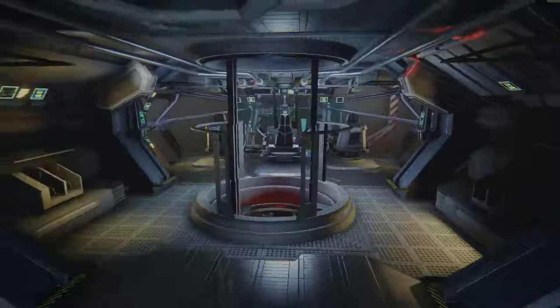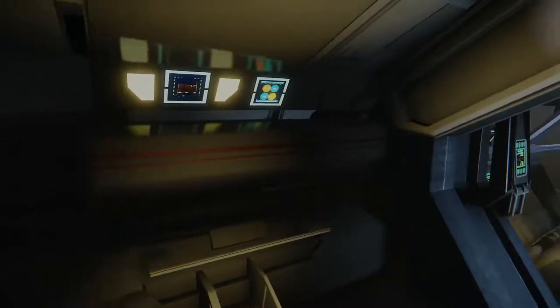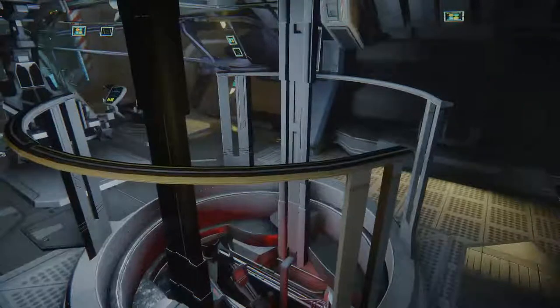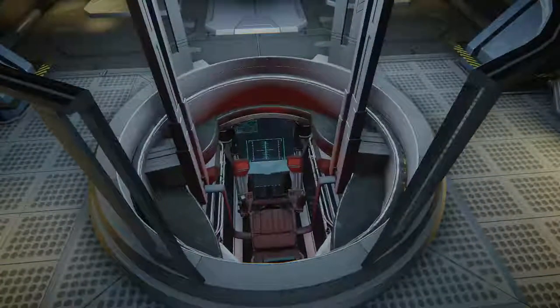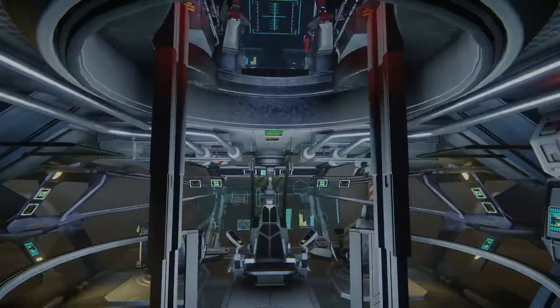Over here we have the flight deck. Actually, I think this is part of a weapon rack or supply storage — I don't know exactly. These consoles aren't telling me much yet. Over here is the access tube towards the turrets, which currently don't really work. There is a way to actually deploy the top turret, maybe even the bottom one — I haven't figured that out yet. But it's just an animation; you can't really control it.